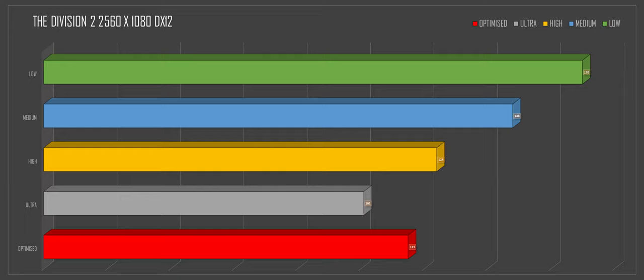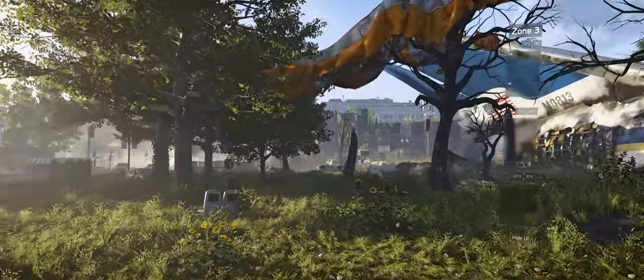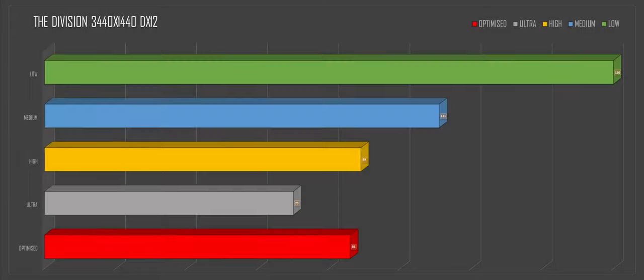At 2560x1080: low came in at 170 FPS, medium 148, high 124, ultra at 101, and the optimized settings came in at 86 frames per second — that's a whopping 22% increase in frame rate with near ultra graphical fidelity. That's better than high and almost on par with ultra. Fantastic stuff.